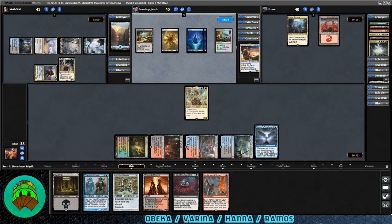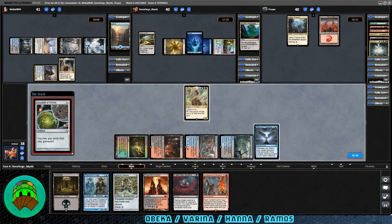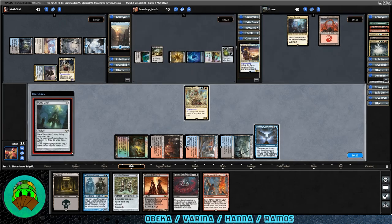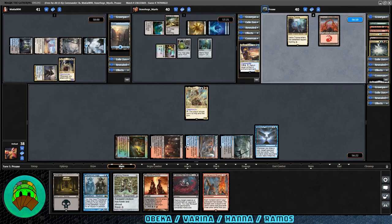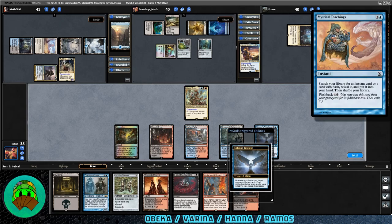Over to Hana — might mill them next turn, see if we can't get some help dealing with Varina. Like I said before, I did just face this in my last testing video. This deck can get out of hand real quick. I don't know if it's the same player, but I'm not willing to take the chance. Crucible of Worlds coming down for Hana. Mana Vault coming down. That's a lot of mana. Over to Ramos — I hope they drop a land this time. Second main phase for Ramos — nope, they pass it, tap it down and pass. I feel bad for them. They discard Mystical Teachings.